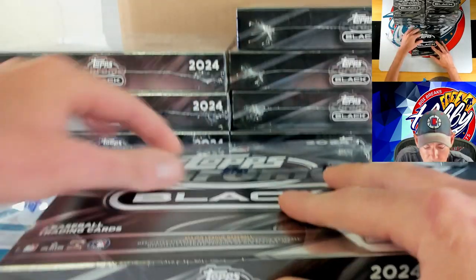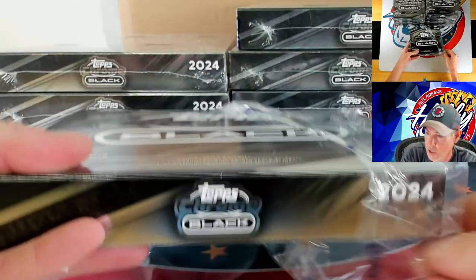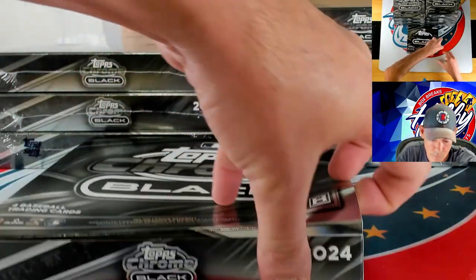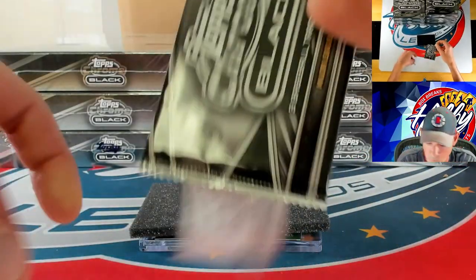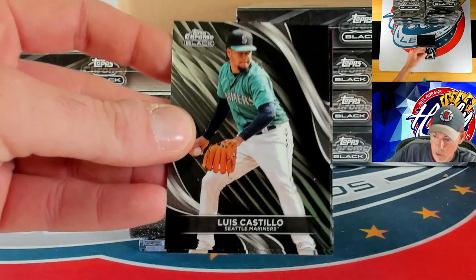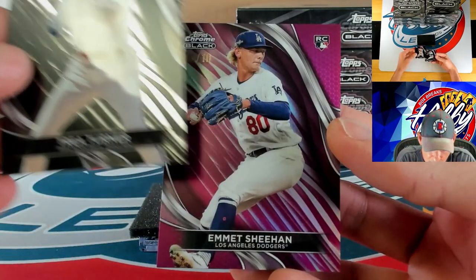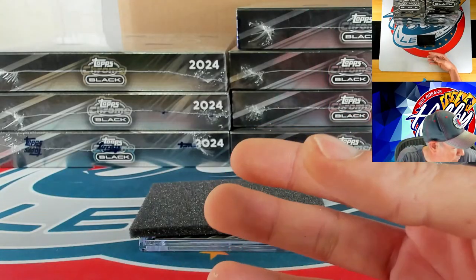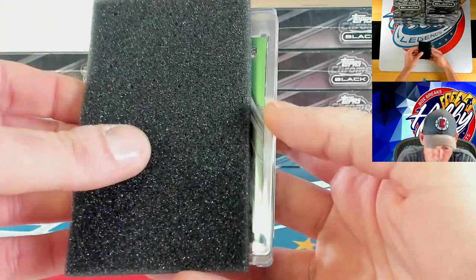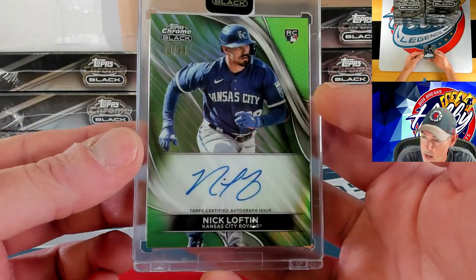On Eli De La Cruz we've hit the rookie variation and one base card, but no ink or anything numbered for Eli. Luis Castillo, Trey Turner, and then our magenta to 10 going to Emmett Sheehan, 3 of 10. Our slab is going to be a green to 99 — Nick Loftin, 13 of 99.